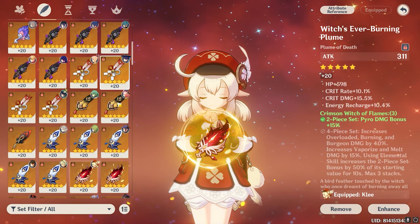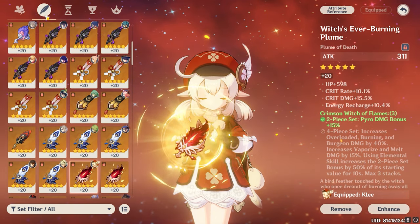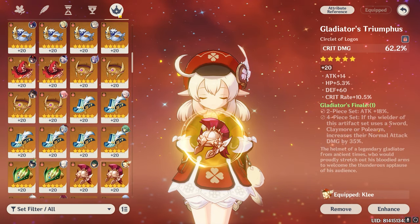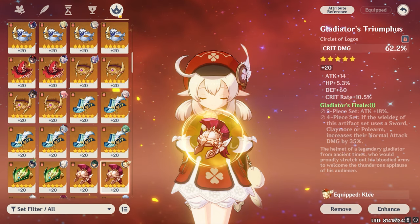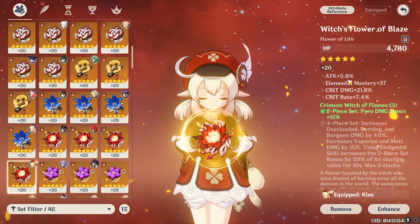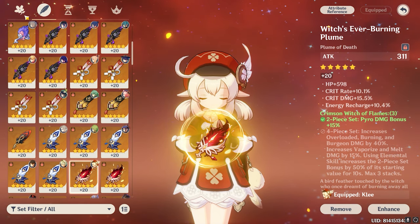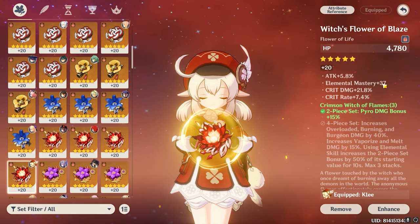For the artifact main stats: on Feather, just go for attack — you have no other option. Flower has HP. Feather has attack. On Sands, go for attack percentage, nothing else. In Goblet, look for Pyro damage bonus as your main stat. For the Circlet, prioritize Crit Rate, Crit Damage, and Attack Percentage. Energy Recharge can also be useful, while HP and Defense are just useless for Klee.